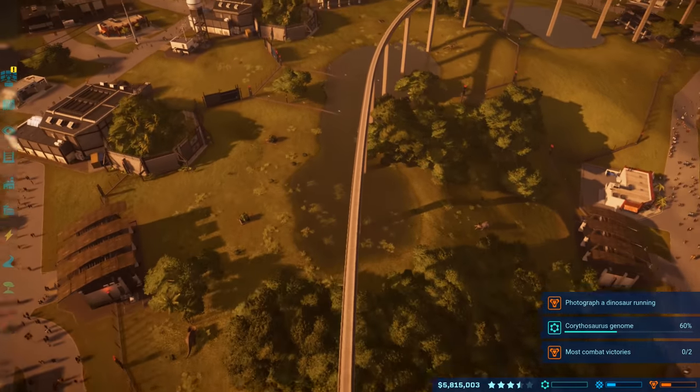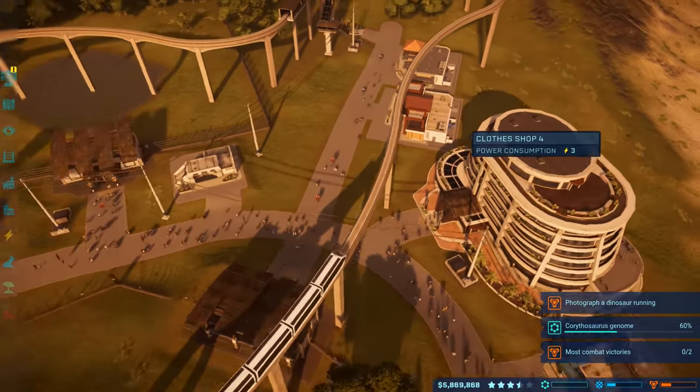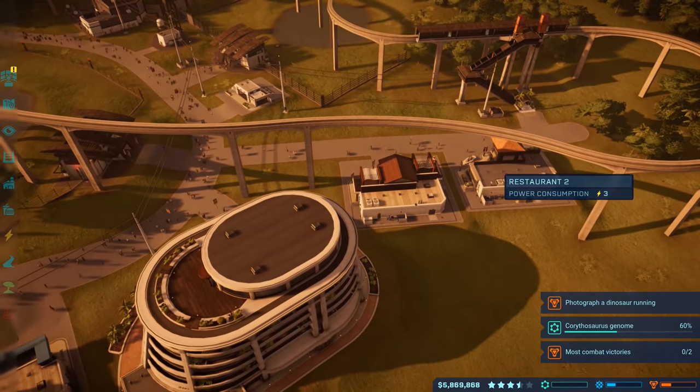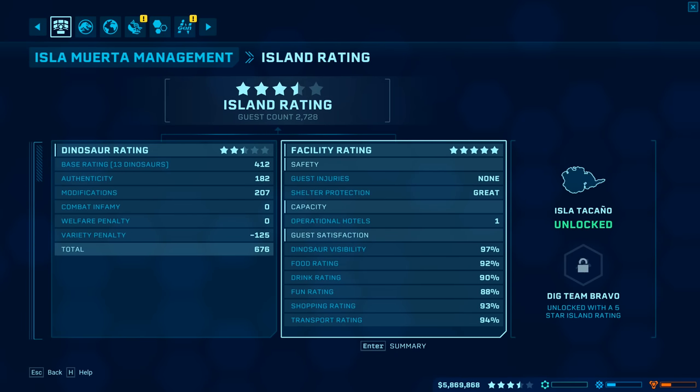The monorail covers each and every dino enclosure — the herbivore area, the ceratosaurus, the upcoming dilophosaurus area, and the raptor and velociraptor areas. Looking at facilities, we have a 94 transport rating, and food, drink, fun, and shopping are all at 100.